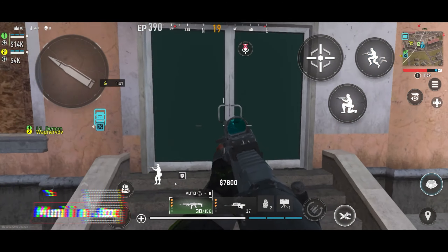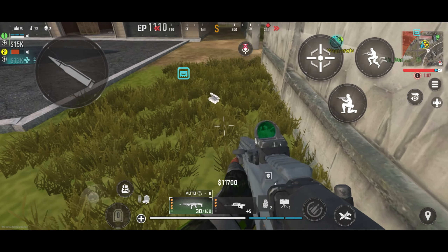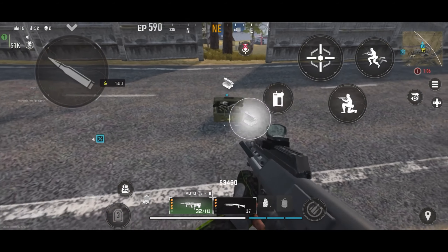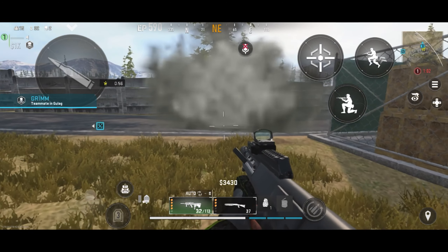Starting with the munitions box — it deploys a box of ammo and lethal equipment for you and your teammates. It will completely refill your ammo for the weapons you are carrying. Also know that it explodes when enemies throw grenades at it.